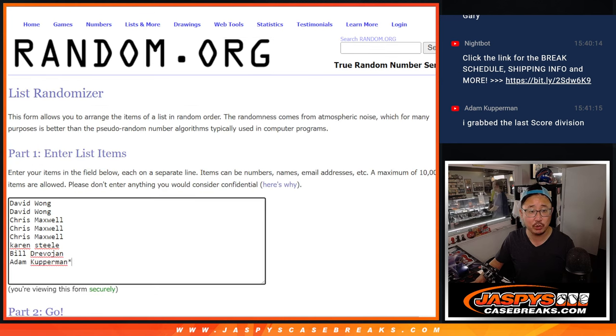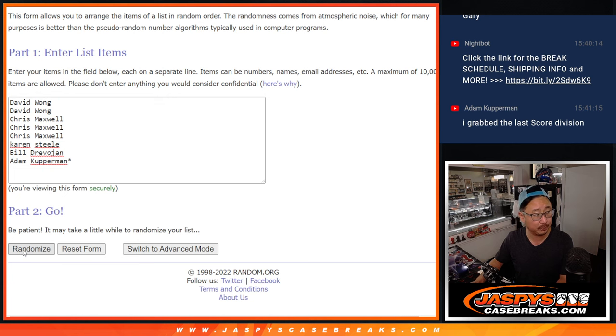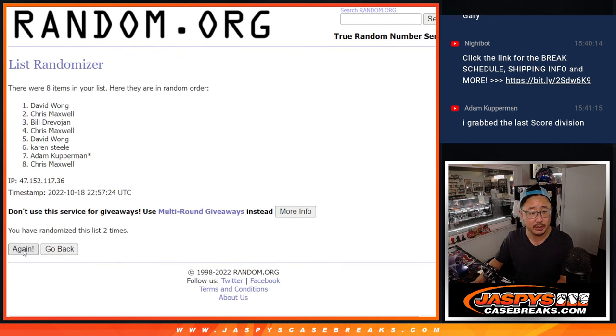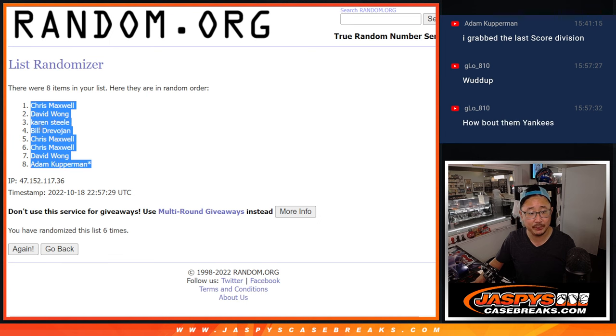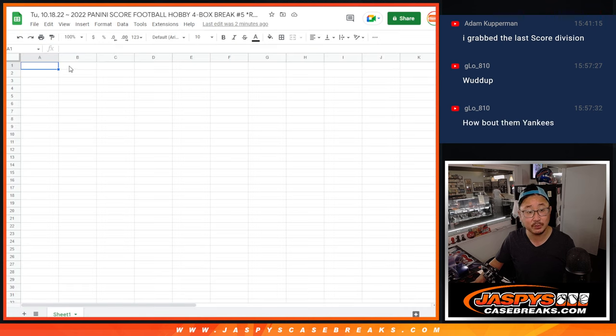Randomize names and divisions two and a four, six times. One, two, three, four, five, and six. After six times, we've got Chris down to Adam. What's up, G-Lo? Yeah, the Yankees are looking pretty good.